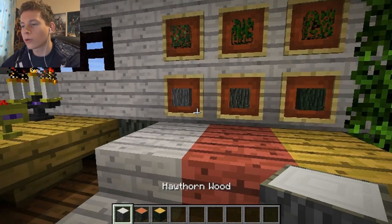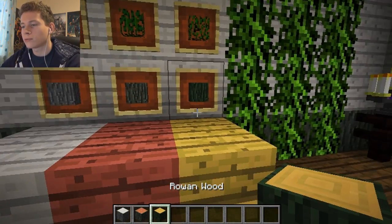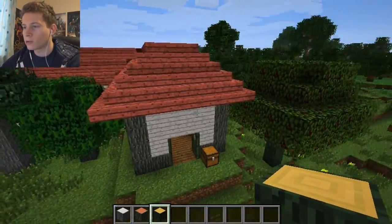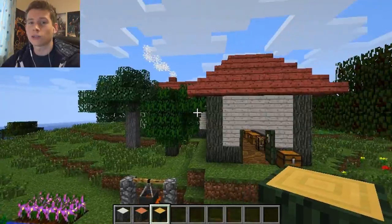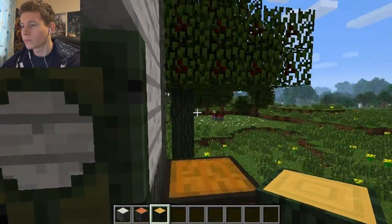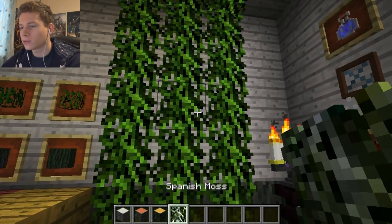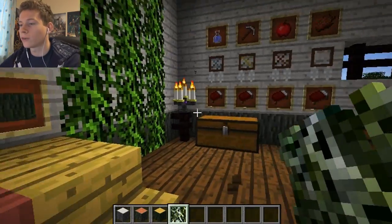The mod adds three new decorative tree blocks: the hawthorn, the alder, and rowan. They're pretty bog-standard looking trees but kind of cool with some interesting little leaf decorations.